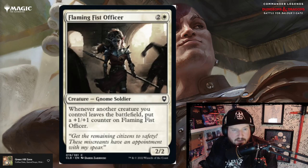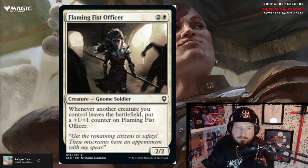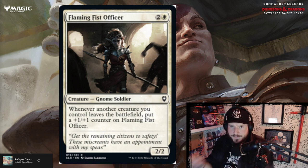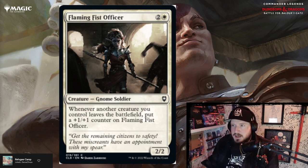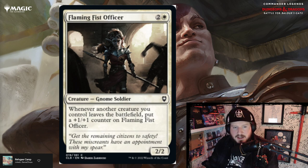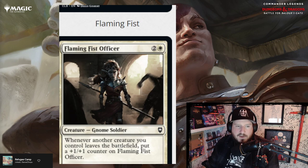Flaming Fist Officer is two and a white for a gnome soldier. Whenever another creature you control leaves the battlefield, put a +1/+1 counter on Flaming Fist Officer. So if you're playing an exile deck, it's pretty good — it's like that Stonebound Familiar dog that got a +1/+1 counter whenever a card was put into exile. Three mana for a 2/2 — I'd say that's on par.